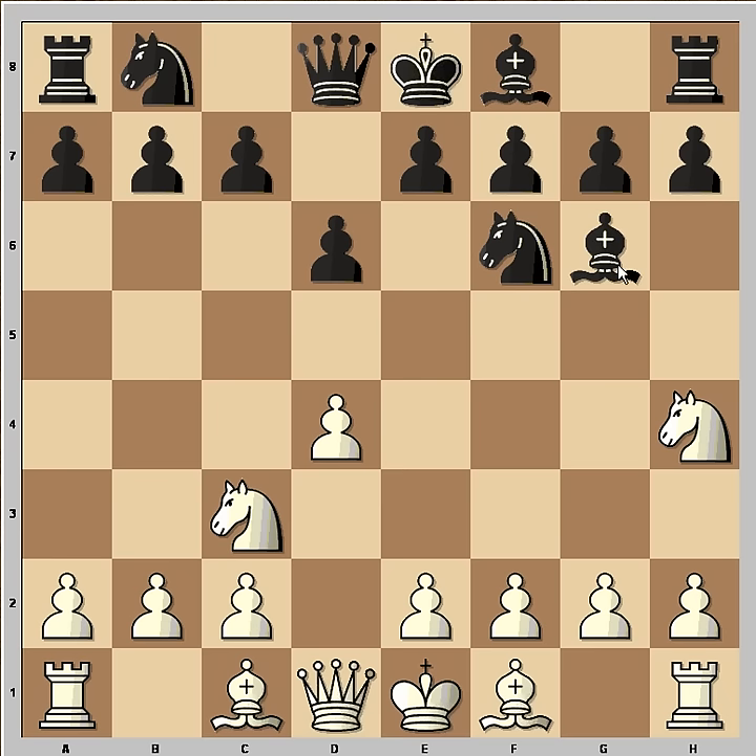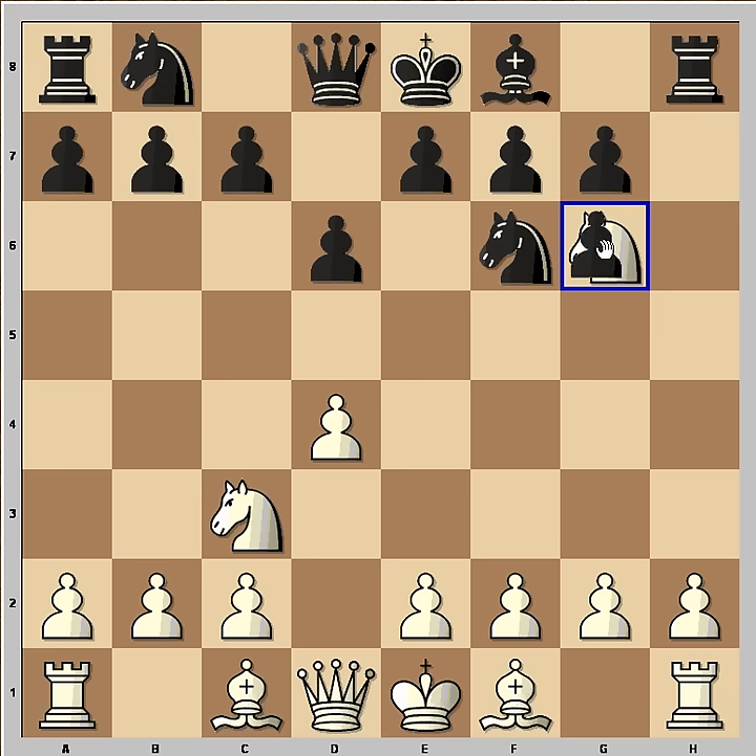The bishop goes to g6 and now Nxg6 — what do you think? How should black capture: with the h-pawn or the f-pawn? Well, it's better to capture towards the center, plus the rook is now active on h5. I think there is no real advantage for white from winning that bishop on g6.